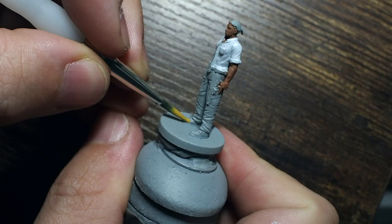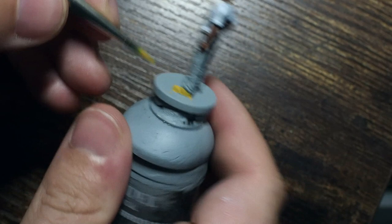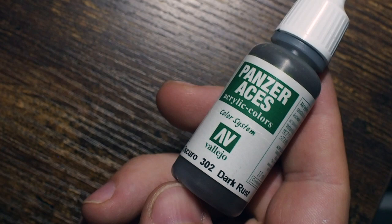Sticking with Ben's fashion sense from the original game, we're going to use Gold Brown from Vallejo to paint his brown shoes. This comes out as a yellowy color to begin with, but as we tone it down and build it back up later it will look really cool.